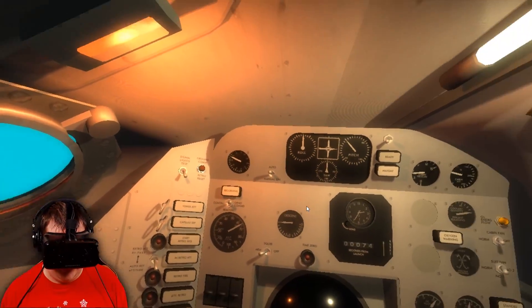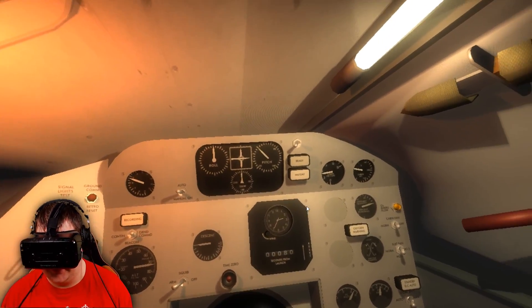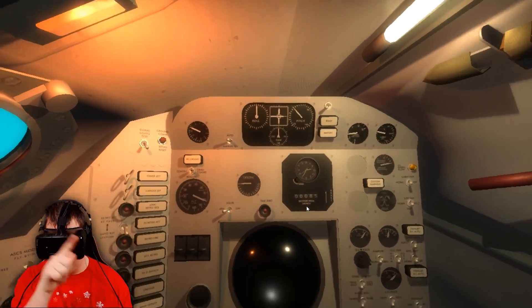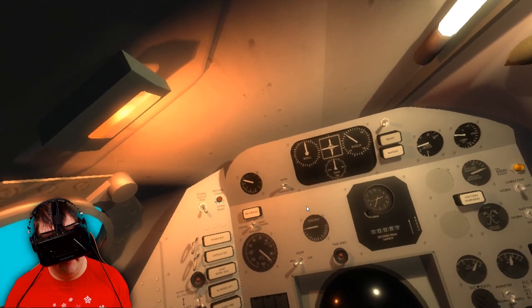We're getting really high up now. They're angling it down like that, which is what it's supposed to do — because when you're blasting off in a rocket into space, you have to angle it, and that's when you can go into orbit.